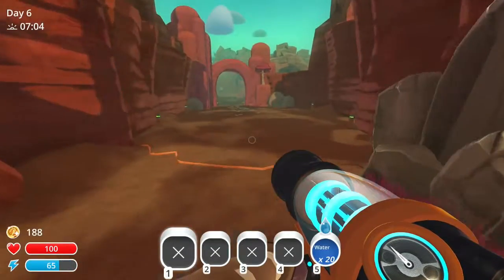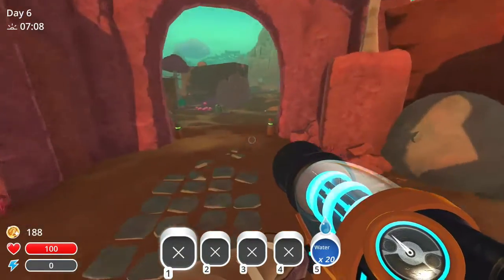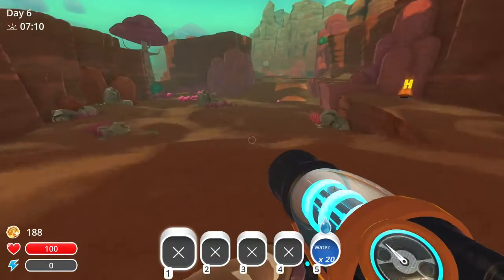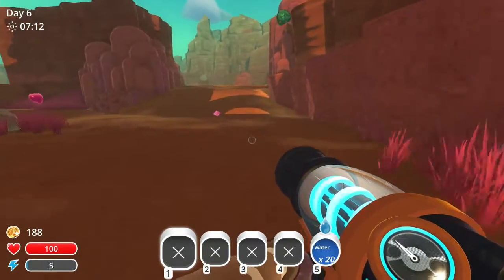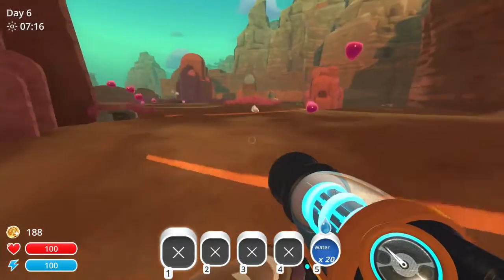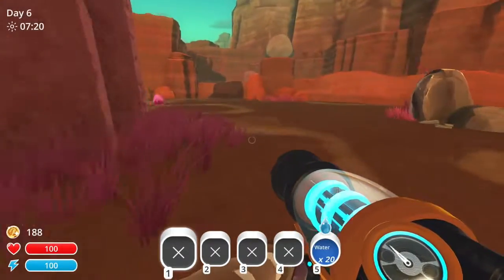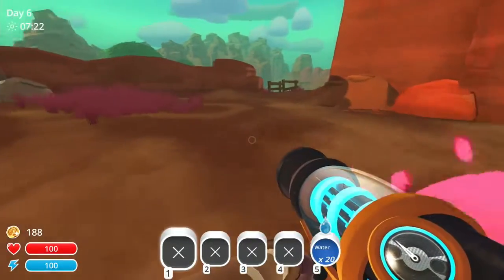Now we have a jet pack — we can fly a little bit, not a lot, just a little bit. Let's go down and check out this new area and see what new slimes we can pick up.